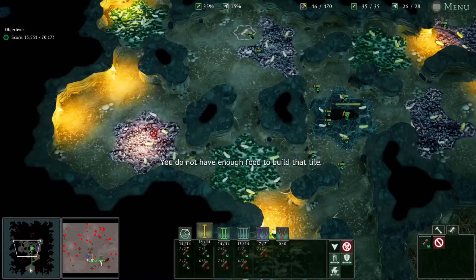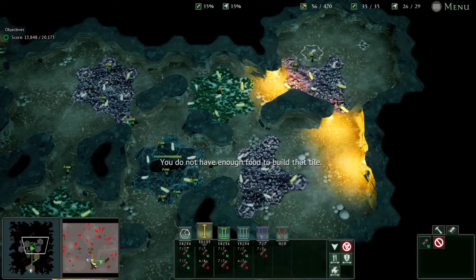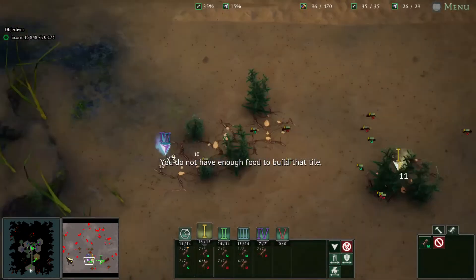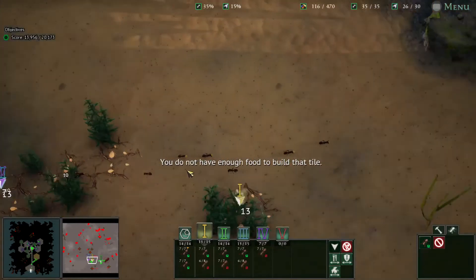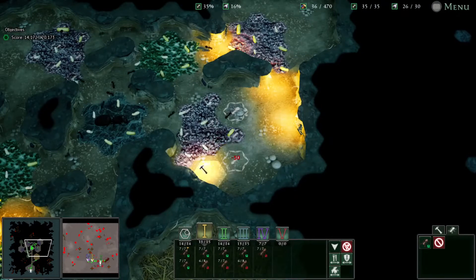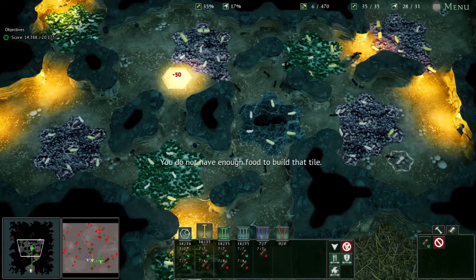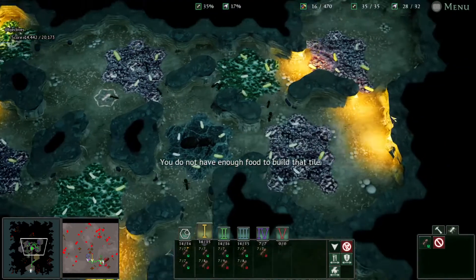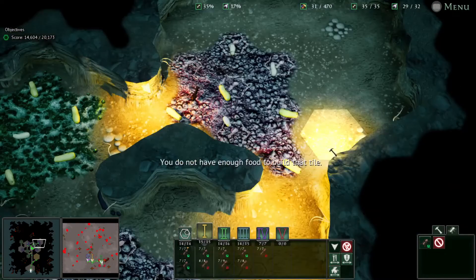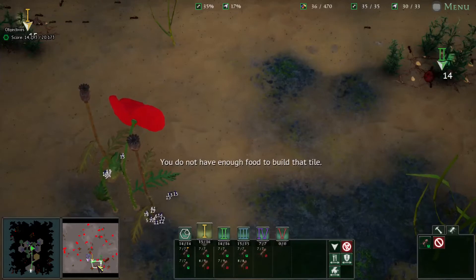And then ten here, and maybe start doing some upgrades. Eventually we'll have too many ants to use effectively. So once I get all these down, I'll upgrade these ten to level two, and that might actually be enough to get us to the victory, because we're getting really close, really fast.